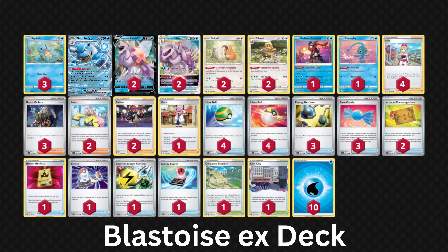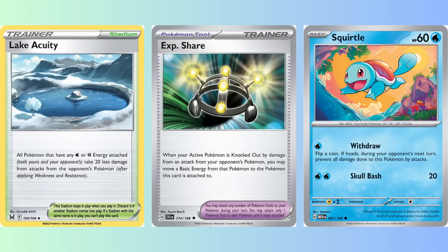After that, just keep putting energy back into your hand with Energy Retrieval and piece your way to victory. This list is based on one I saw in Japan, so feel free to make whatever changes you think are necessary — like using Link Acuity to reduce the amount of damage Blastoise receives, or Experience Share to keep energy in play without the need for Raihan, or you could even test out the 60 HP Squirtle which has coin-flip-based immunity from damage.